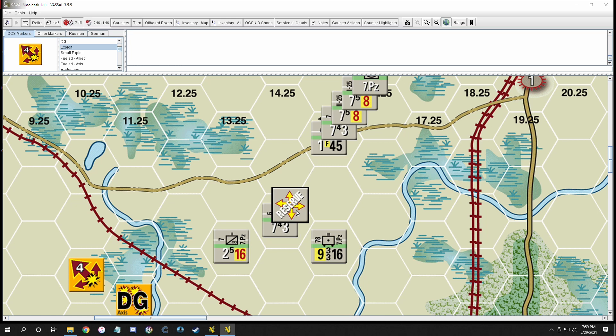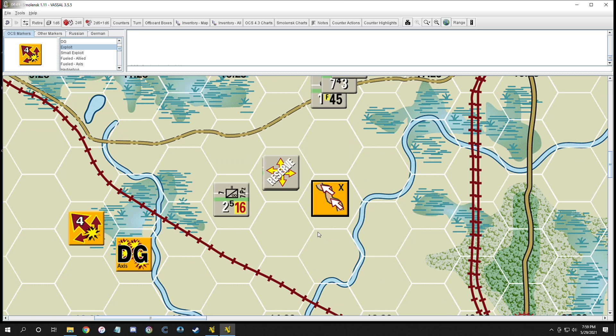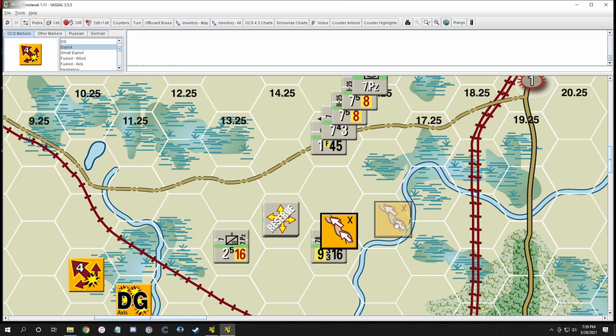Now let's talk about strategic movement mode. Units in strategic movement must be on their movement side — not their attack side. You then place a strategic movement marker onto the chit, which doubles their movement allowance.